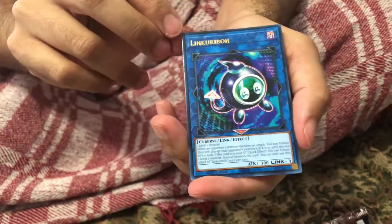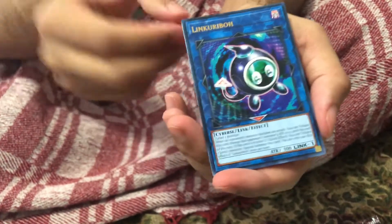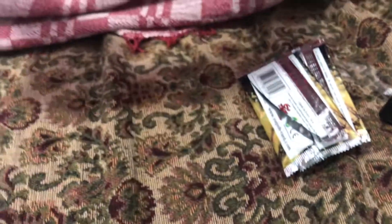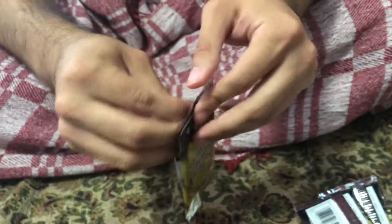We got Link Revo — nice, awesome, this has a little bit of value to it. And now we're gonna open the last card. Can we get something good out of this?